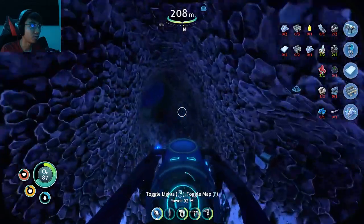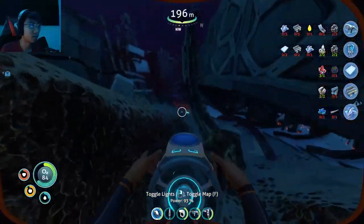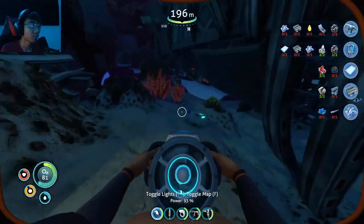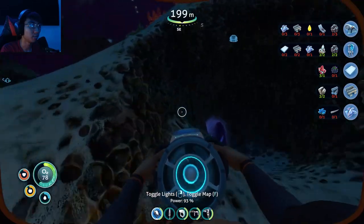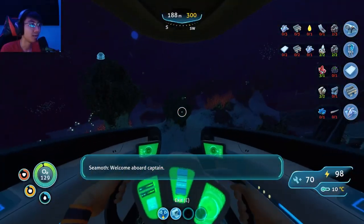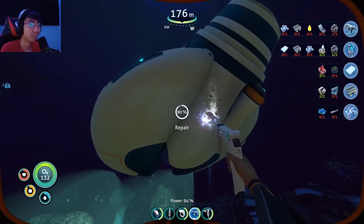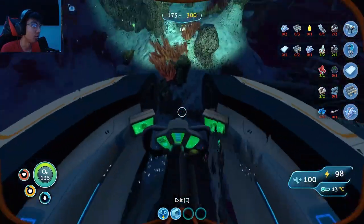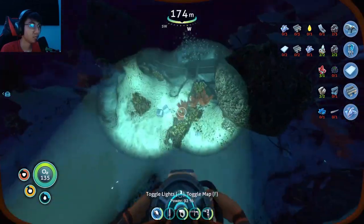I gotta be careful going in here because if I go in there I might not find my way out and I'll just die — probably not the best idea. So we got the drill arm blueprint, so we can mine stuff with our Prawn Suit now. Which is excellent, that is awesome.